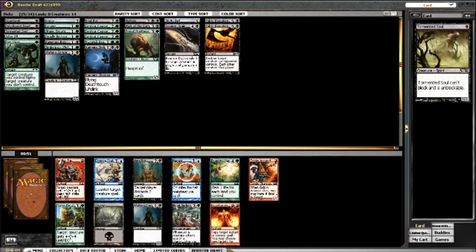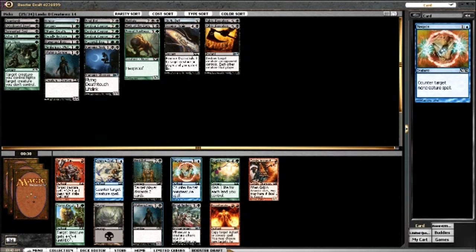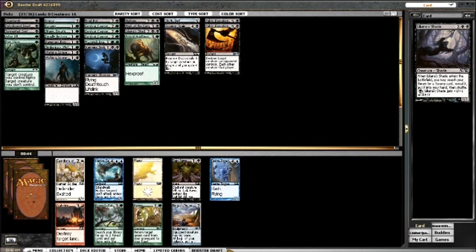I would take Titanic Growth normally but I may just need the bear. Even at 14 creatures that's not very many - I'd like 16 to 17. Although I have so many good spells in this deck that I won't even be able to play that many creatures. I'll take Liliana's Shade - yeah, it's a really good card. I would like Sign in Blood but that's fine too.